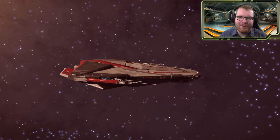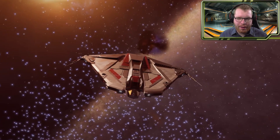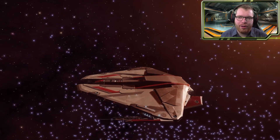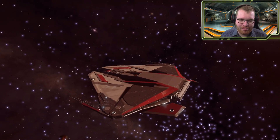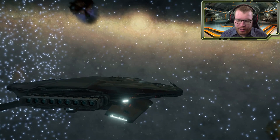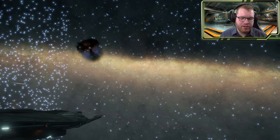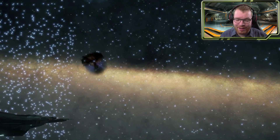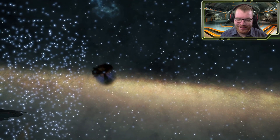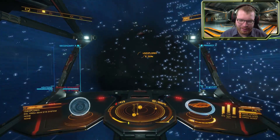Hello ladies and gentlemen and welcome back to Elite Dangerous with astronomy. In one of my recent live streams I asked you guys for suggestions for interesting places in the Colonia area to visit, since I've decided to take another small exploration trip out from Colonia. One of you suggested a system — I can't remember who unfortunately — but I just labeled it 'black hole and neutron star,' so that's bound to be interesting. It's the next system coming up, so let's jump in. Oh look at that, like a purple spot up ahead!